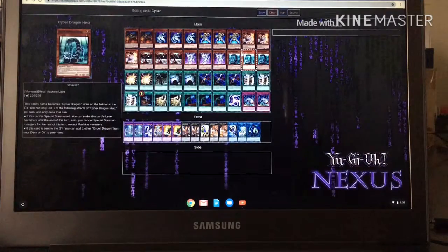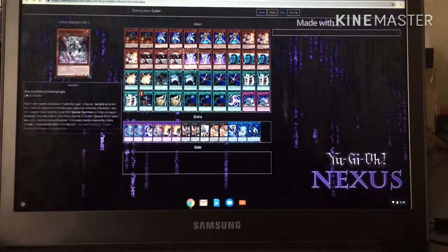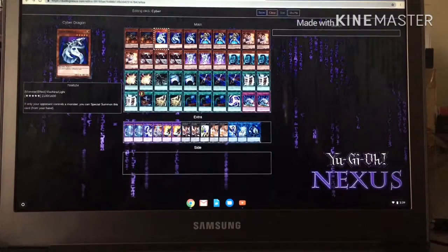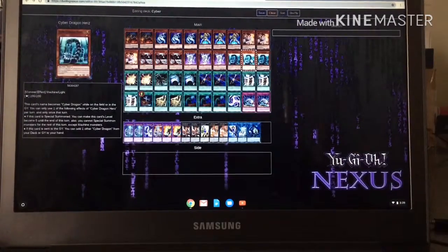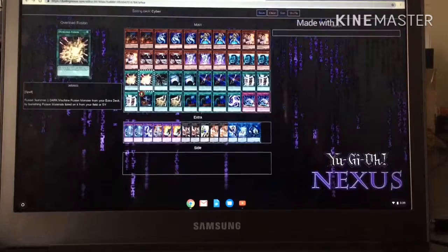Hey guys, Blisterz here back again with another Dueling Nexus video. Today we are going to be using a Cyber deck. I'll show the deck afterwards, but if you guys can see some of the cards you can start copying it now. Going over the main cards: Cyber Dragon and Galaxy Soldier are really big. The level twos and ones are very important — Cyber Dragon Core, Cyber Dragon Nachster, and Cyber Dragon Herz are very important for this deck. They have Overload Fusion.